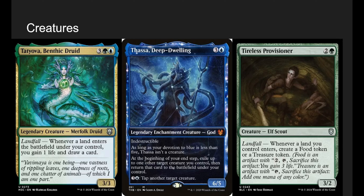Thassa's Deep-Dwelling: as long as it's our turn, it has the god stuff — Indestructible, not a creature, devotion, etc. At the beginning of your end step, exile up to one target creature you control, then return that card to the battlefield under our control. We're going to blink our manifest dread face-down things, exile them, and they'll come right back face up. It's an easy way at the end step to flip something without playing lands. And the secret hidden mode — tap another target creature for four mana — can close out games by making sure something can't block.